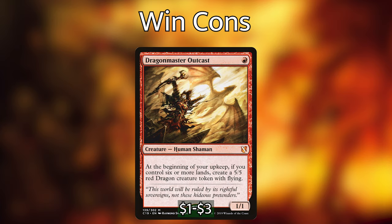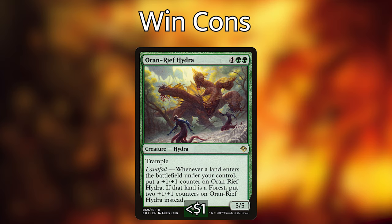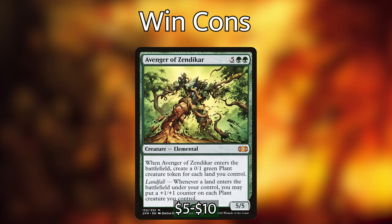Another really powerful win con in the deck is Dragon Master Outcast — a one red mana human shaman that at the beginning of our upkeep, if we control 6 or more lands, we get to make a 5/5 red dragon creature token with flying. Getting a 5/5 dragon with flying every turn is super powerful and will help us fly over our opponent's defenses. Then we have Oran-Rief Hydra — a trampling hydra with landfall: whenever a land enters the battlefield under our control it gets a +1/+1 counter, and if that land was a Forest we put two +1/+1 counters on it instead, so this can get very big very fast. And I had to put Avenger of Zendikar in the deck — when it enters the battlefield we make a green plant token for each land we control, and then landfall puts a +1/+1 counter on each plant, which has a lot of synergy with our commander since our commander makes plants.